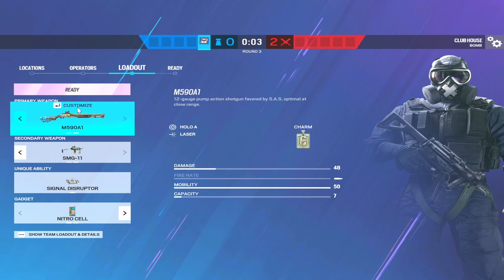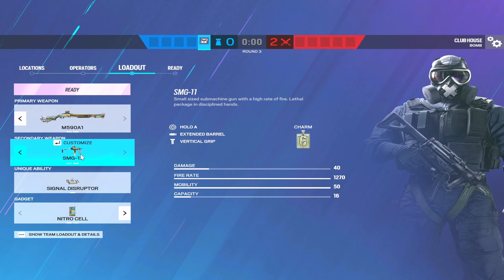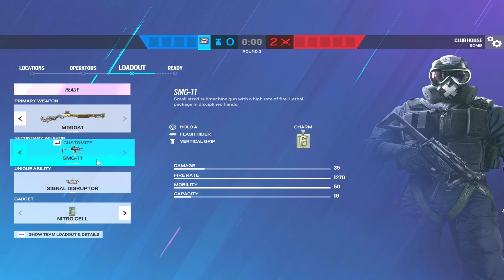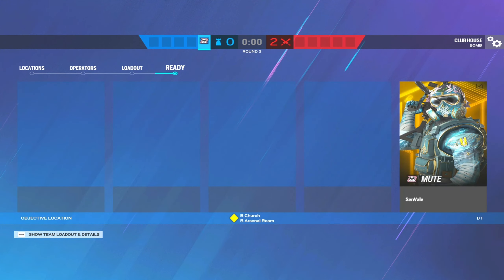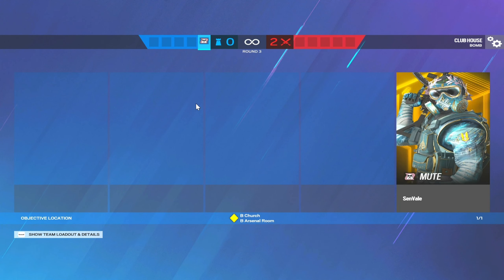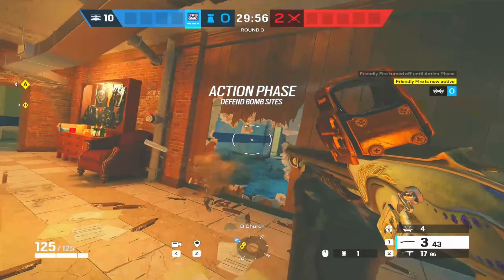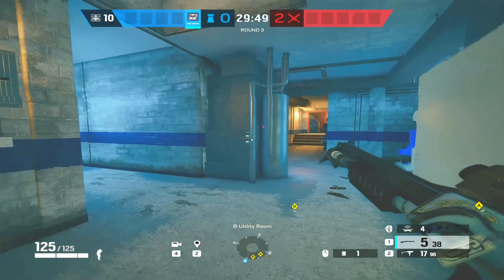Mute is probably the most flexible of the wall denial operators compared to Bandit and Kaid. You have a shotgun or an MP5 — I prefer the shotgun because you also have the SMG-11 as a secondary, which you can run with extended barrel or flash hider. I like the shotgun and SMG-11 combo. You're a three-armor so that does kind of sting, but you have bulletproof camera or nitro cells. My main job as Mute is making rotates for my team and lines of sight to take advantage of the shotgun and the mute jammers.